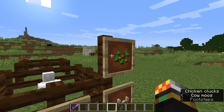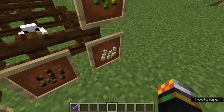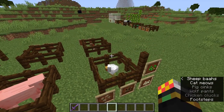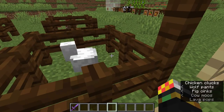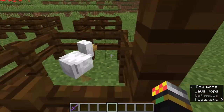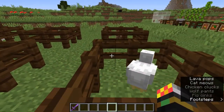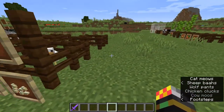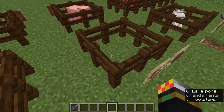For chickens, you can breed them with virtually any seed — wheat seeds, pumpkin seeds, melon seeds, and beetroot seeds. Similar to other mobs, you give one seed to one chicken and another seed to another chicken. Make sure they're close enough together and you get a baby chicken. You can also throw eggs, which have a small chance of spawning a baby chicken — that's the basis of an automatic egg or chicken farm.